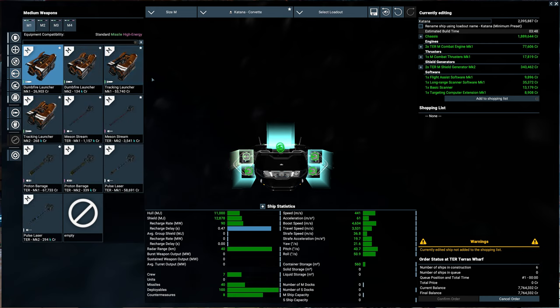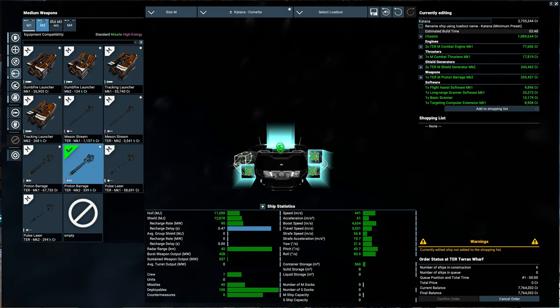For weapons, there are a few things to try here. This is a nice platform for testing different medium weapons. The last video we did with the Proton Barrage was on the smalls, but the mediums are even nicer. We're going to start out with those and then get into multiple weapon groups — maybe introduce some meson streams, which are crazy — and maybe throw in some missiles for once. I rarely use missiles but I want to use more of them.